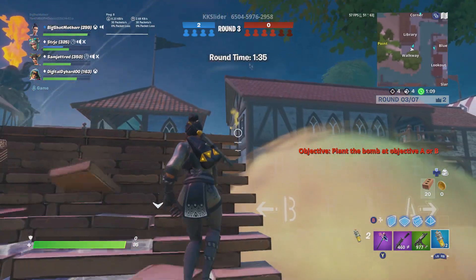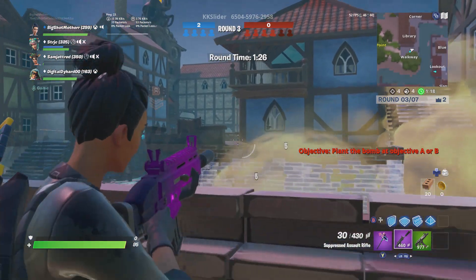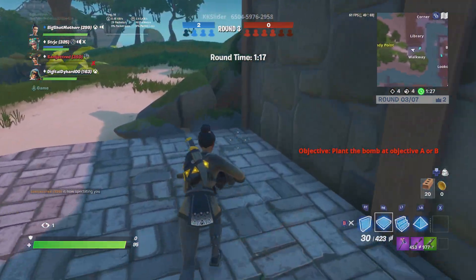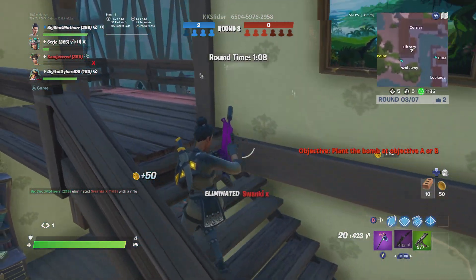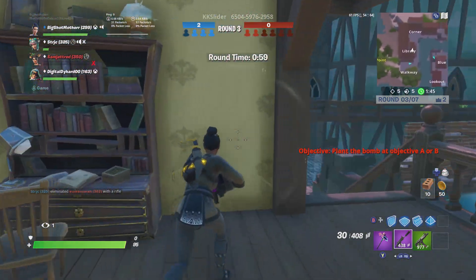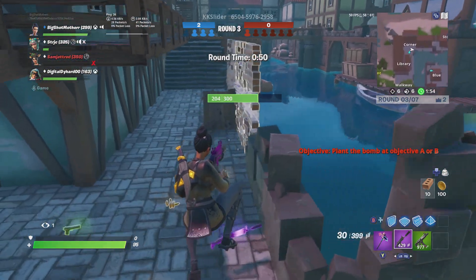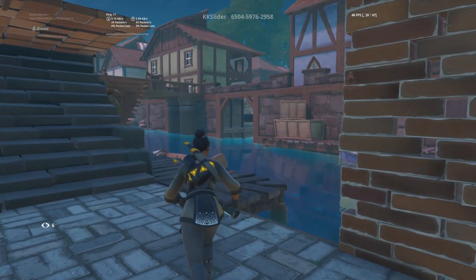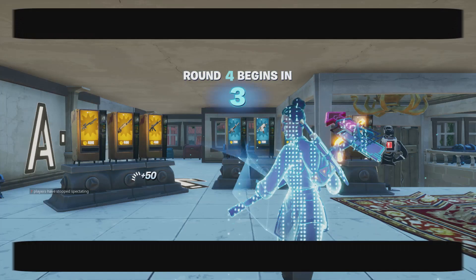That was an accident — I went in there. Maybe I cracked him. Got him — they're pretty weak. Got him. Got him. It's just one more somewhere. That's everyone eliminated. It's an easy win.